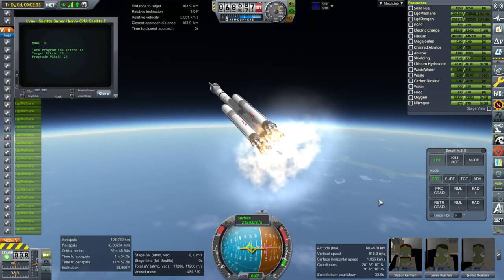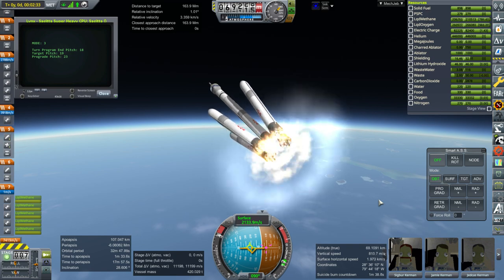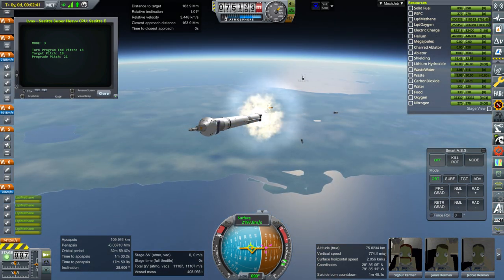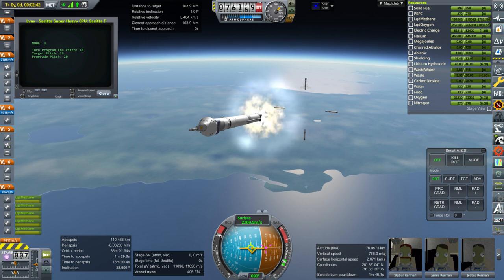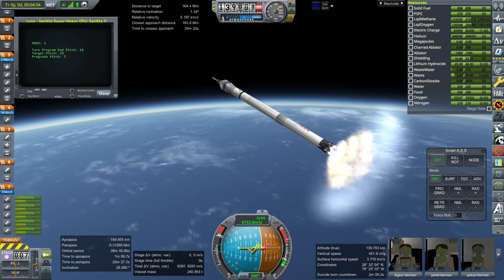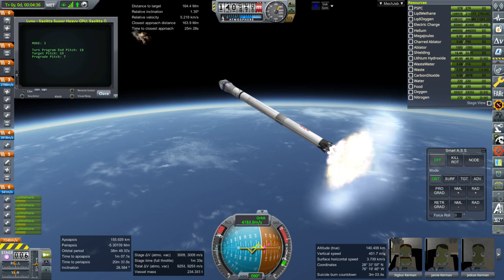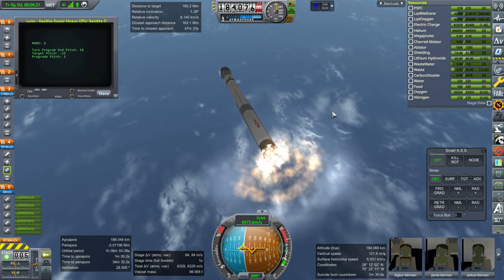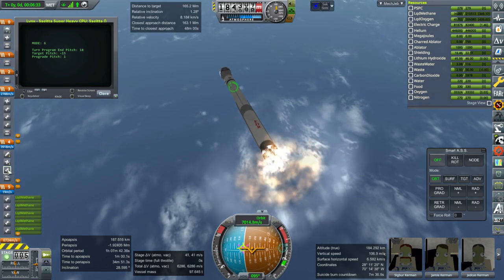This is the Sejito Super Heavy, and I sped up its launch by a factor of 1.9 as well. Once the booster is off we can proceed in regular physics-lag time. Escape tower jettison complete.